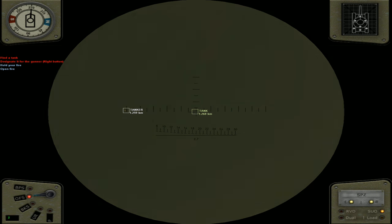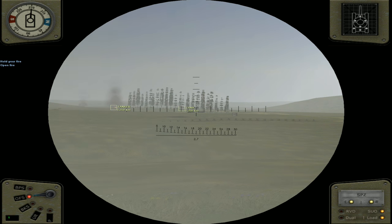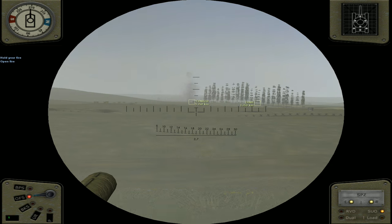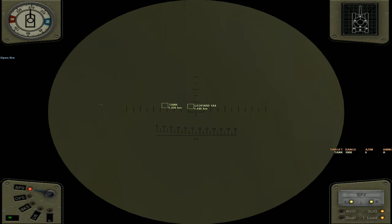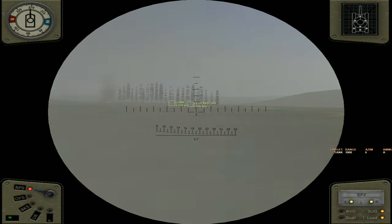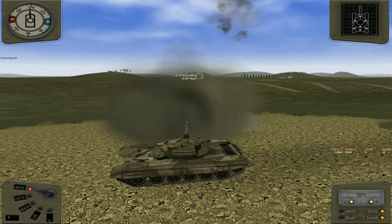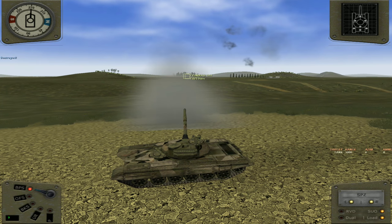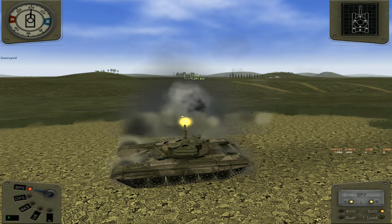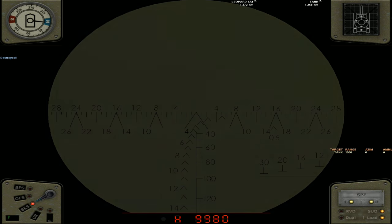Let's go in here. So I'm going to designate a tank — order the gunner to fire. Find a tank, designate with the right button. Okay so I'm going to find a tank. Hold your fire — I'm going to hold his fire. Open fire, let's go. Two vehicles, one vehicle, and a tanker. Leopard 1A4 — there we go. We've got some German armor coming out now. Yeah, light it up, let's do it. Nice. He's just doing his own thing — I don't even have to worry about it. I've got a good gunner here. He just seems to be doing his own thing, putting rounds downrange. I'm going to take over though — I want to have a go myself.